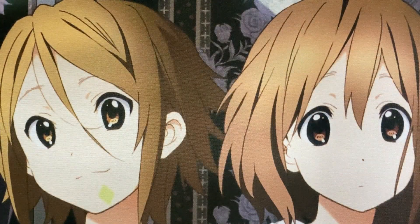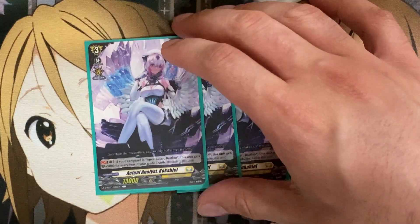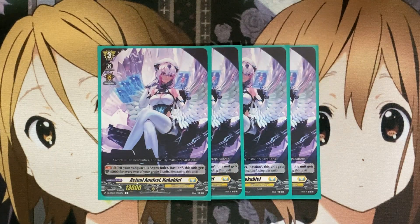For additional guard, with all the Grade 3 numbers we're running, I also run four Analyst, Kokia Bell. On guard circle, if your Vanguard is Apex Ruler Bastion, this unit gets plus 5 shield for every two of your Grade 3 units including this card. So if you have six Grade 3s on the field, this card gets plus 15 shield total — a great guard option, since otherwise most of your hand will be triggers or Sentinels, with the majority of the main deck being Grade 3 units.